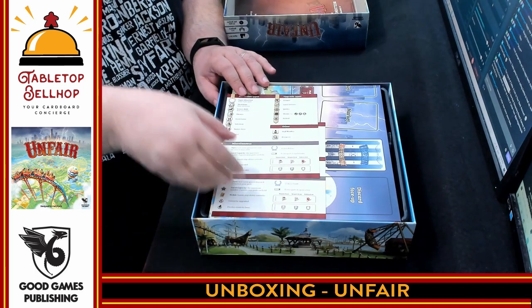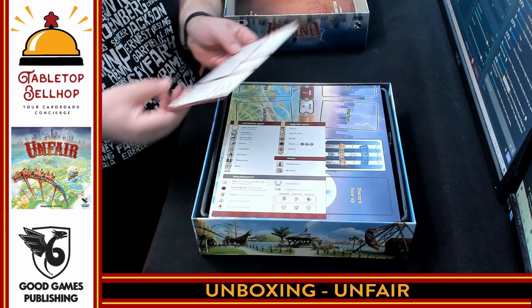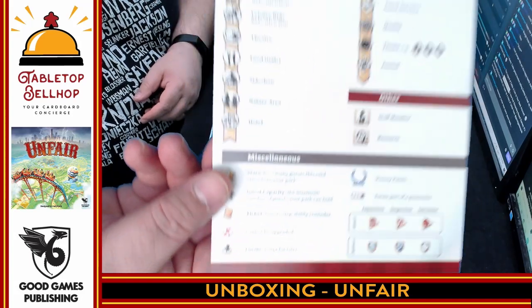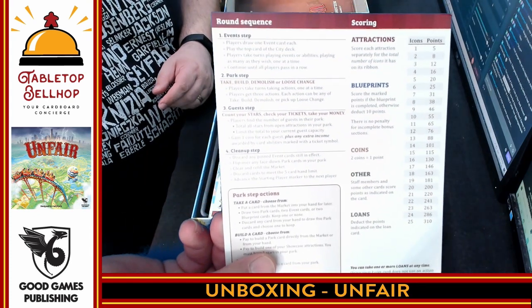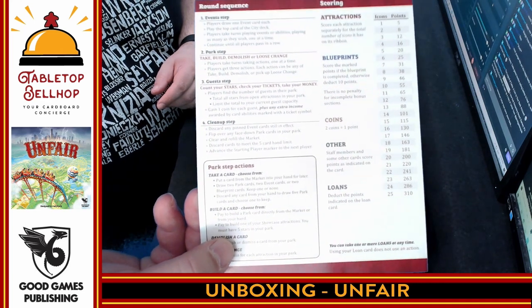Player aids — love me some player aids. These are nice, thick player aids that have all the different icons on them. You have the different attraction types, the upgrade types, as well as some miscellaneous icons. On the back, there's a full rule summary — the round sequence, the scoring, everything. I really appreciate this. This looks like a great reference card, and there are two of those.